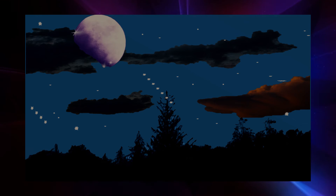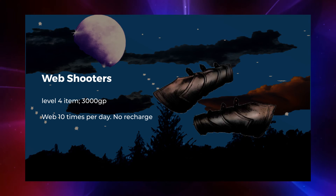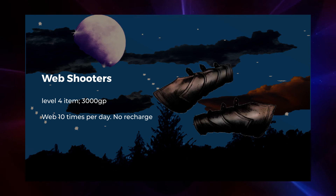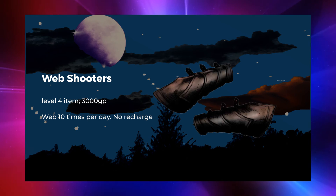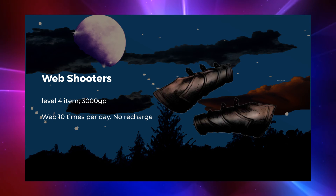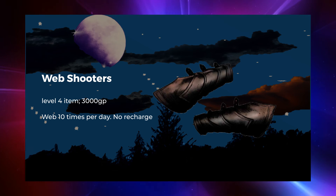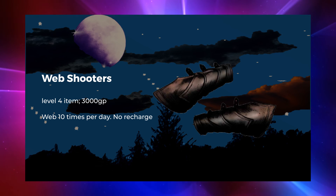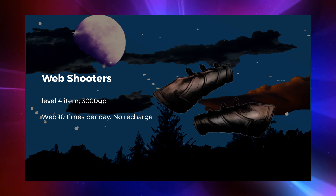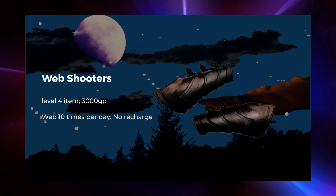3,000 gold pieces to use a second-level spell 10 times and then you're done seems kind of high, but for a level 4 character those characters are going to be able to use it for various things. Maybe they want to be sneaky and climb up, or you can make it more flexible so they can web-sling across a canyon like Spider-Man. At level 4 you don't need a ton of stuff, and it only fills up about half of the required gold. Web is actually a pretty devastating spell that can grapple weaker monsters — great for putting goblins out of commission.